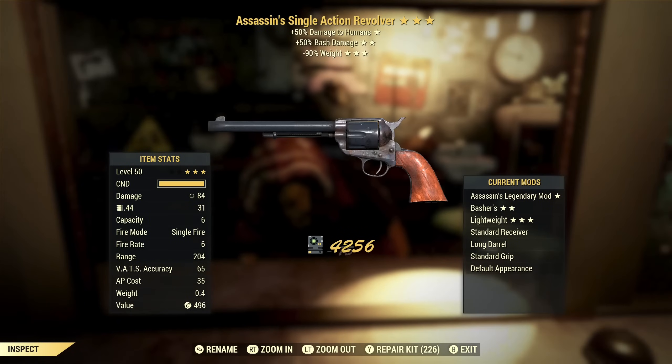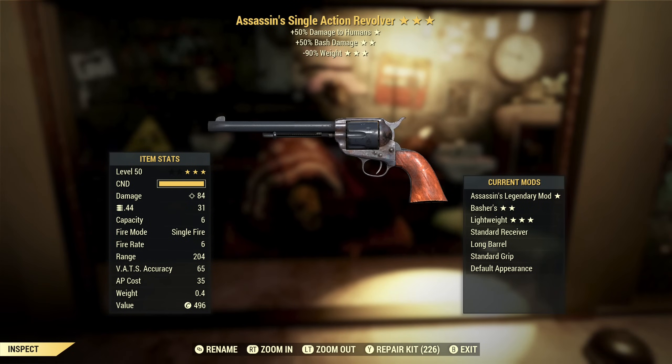Next up we've got an Assassin's Single Action Revolver with bash damage and 90% reduced weight. I'm not really looking for reduced weight on revolvers — they're not exactly heavy. Assassins — the human NPCs in this game aren't exactly tough, so I don't think you need an enemy-specific effect on them. I wouldn't use this in PVP at all unless you're both doing it. Bash damage — this is not going to be my choice for a bashing weapon, so overall this is no good.